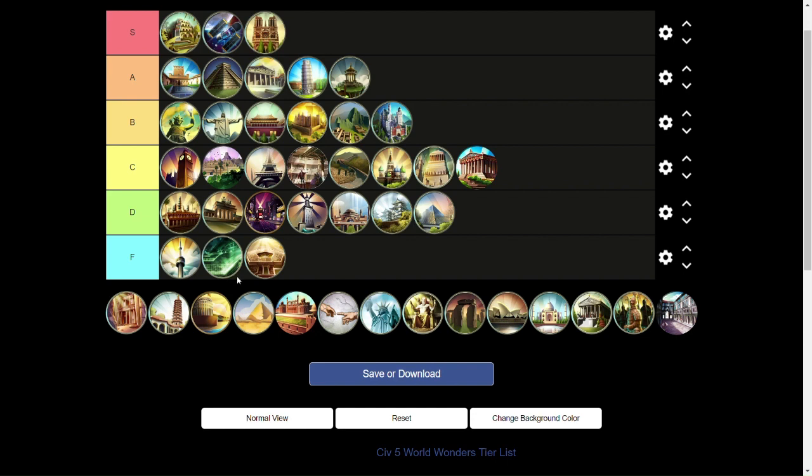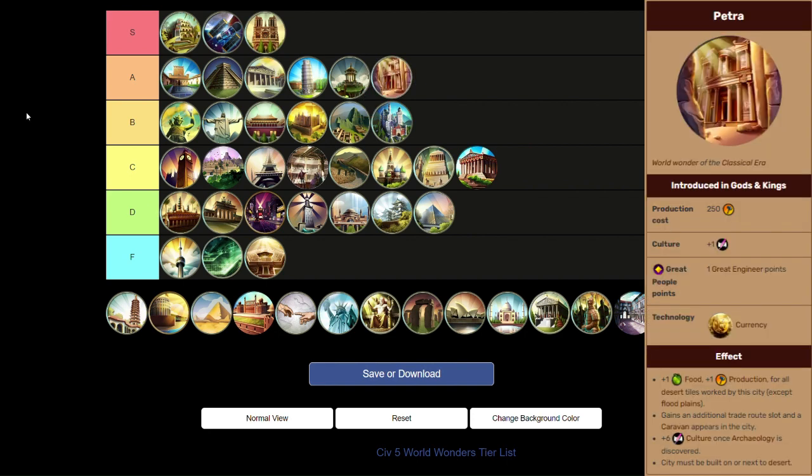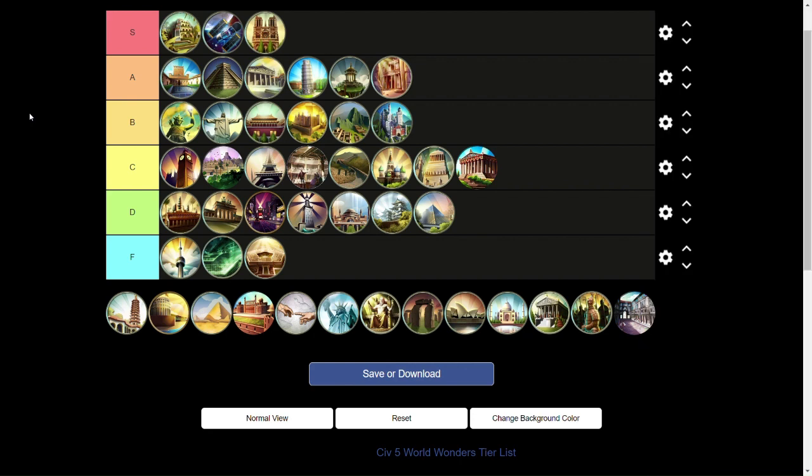Next, Petra — a fan favorite — and it has to go in A tier. The ability for Petra to turn any desert city into a really good city is super strong. If you have a city with enough tiles to take advantage of Petra, it's like legally required — you have to try and build it because it can turn a city with terrible tiles into a city with pretty good tiles. Don't underestimate the free trade route either, especially as early as Currency. Whenever you have a chance to build Petra, you kind of have to.